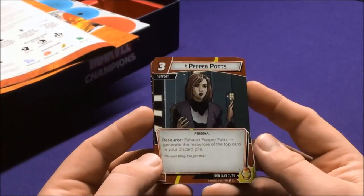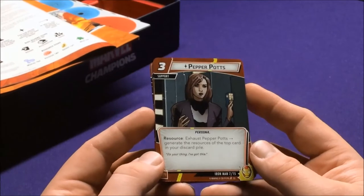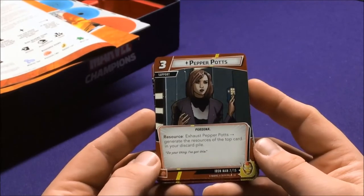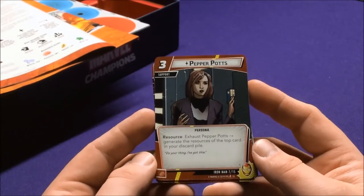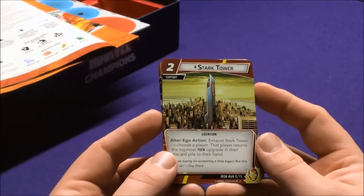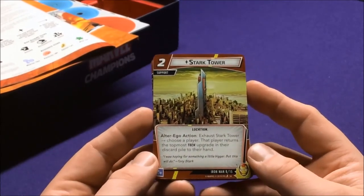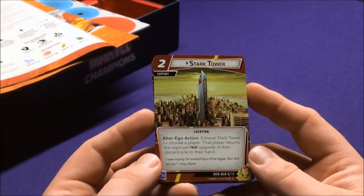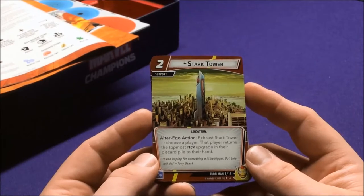They have a support card in Pepper Potts — Persona. Exhaust Pepper Potts to generate the resources of the top card in your discard pile. That's interesting because you can kind of choose what you discard. Stark Tower is a Location, Alter Ego Action: exhaust Stark Tower, choose a player, that player returns the top-most tech upgrade in the discard pile to their hand.